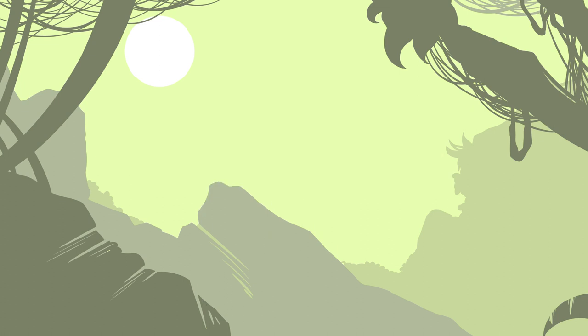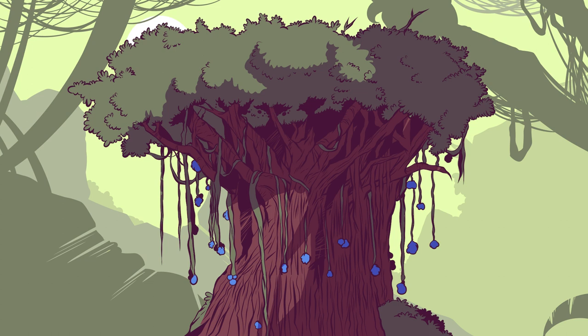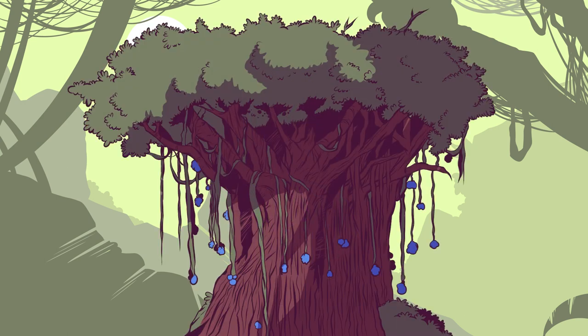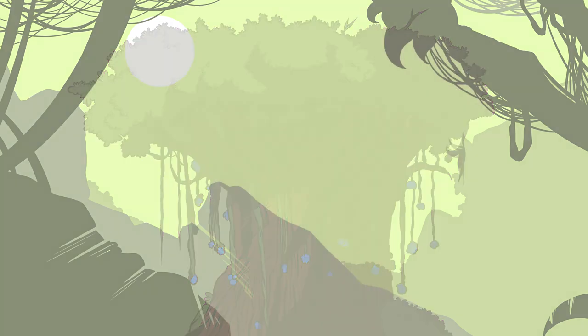Last but not least, I want to introduce the popful tree one more time — here you can see it again in more detail, and the fruit itself you will surely know well enough already. The vines and leaves should be inspected more closely here: because of the long vines, moss coats are formed on the branches, and the fruits are very close to the trunk so that it can hold the weight of the vines and fruits. For this reason the popful tree is also known for its thick, mighty trunk, which makes it difficult to chop down.